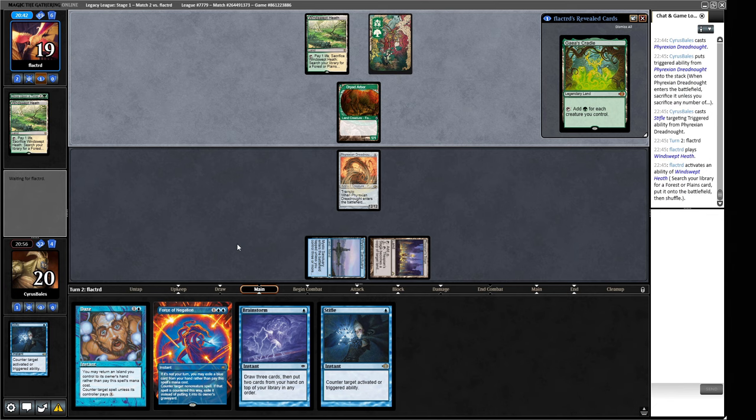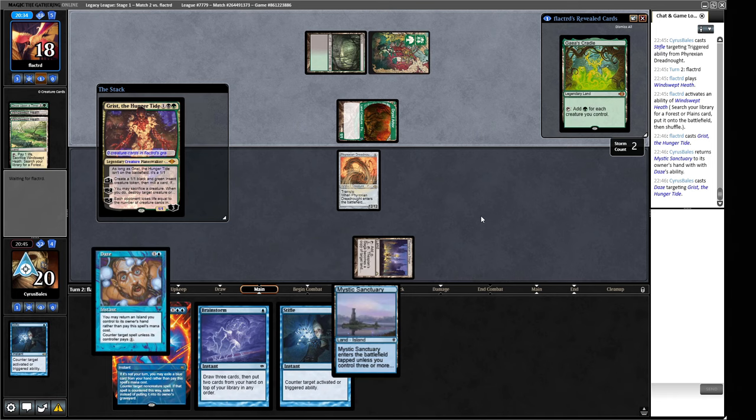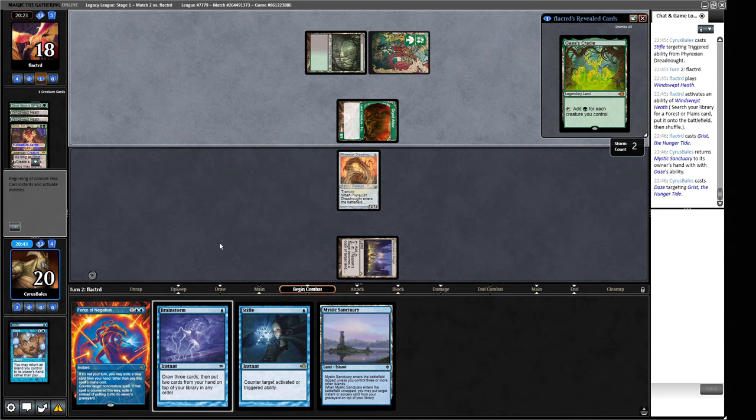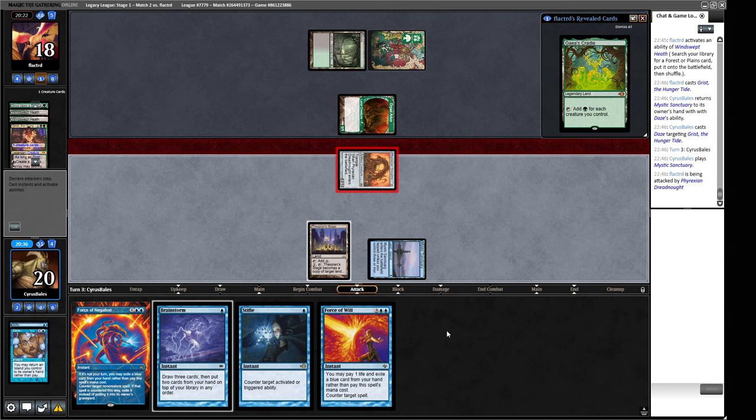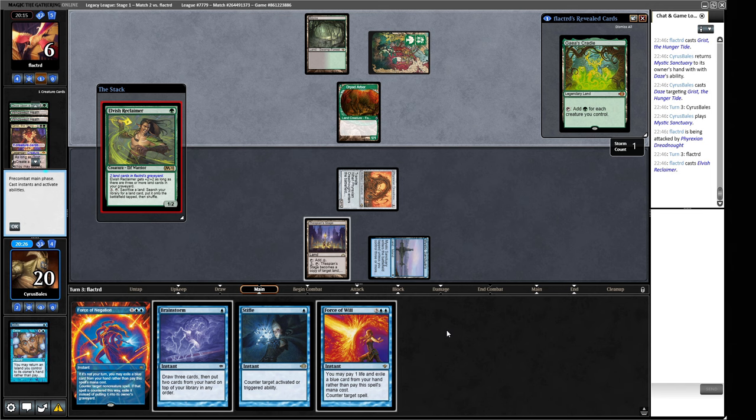There is another Windswept Heath from our opponent, leaving the Cradle in hand for now. A Bayou — this is going to be a Grist. This is a creature, so we can't hit it with Force of Negation — the only thing we can hit it with is this Daze. We'd love to draw an Island — we did not draw an Island, but we did draw something useful. We have Force of Will and Force of Negation up, and our opponent just has to not get rid of our creature this turn. This does not stop us, so we let this go. There's only three toughness.